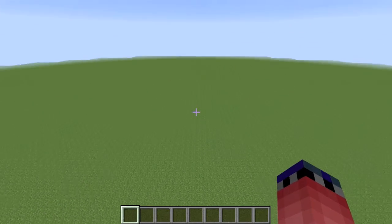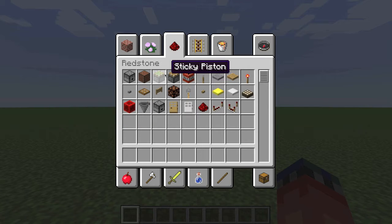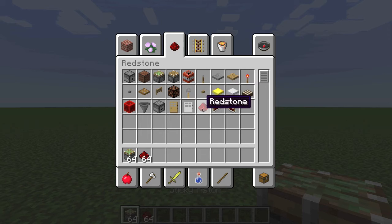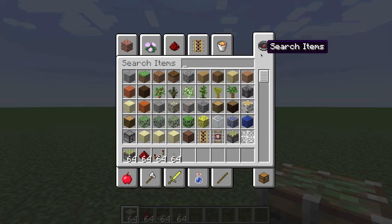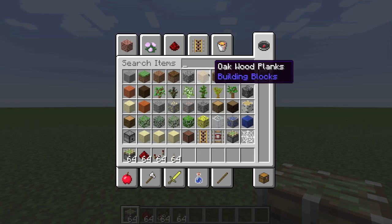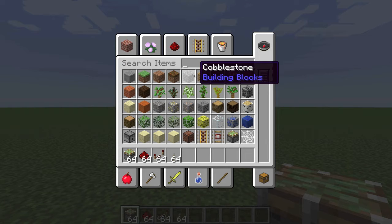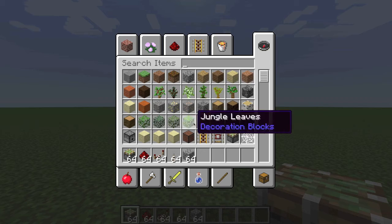So you're gonna need sticky pistons, redstone dust, and whatever block you want to use. I was using iron before but I'll just use cobblestone — it has to be a solid block, whatever you want.